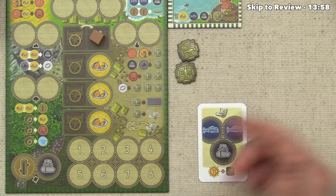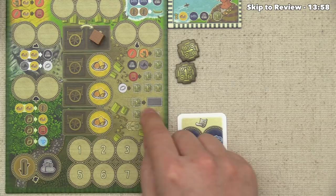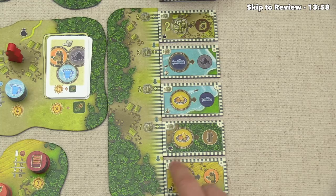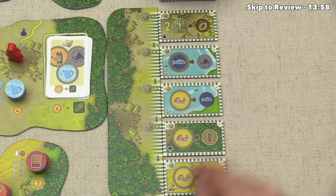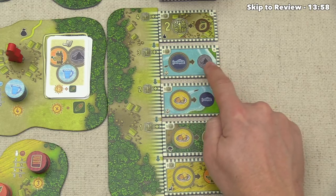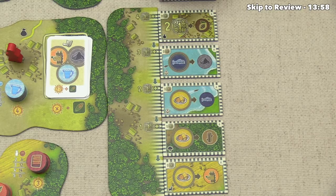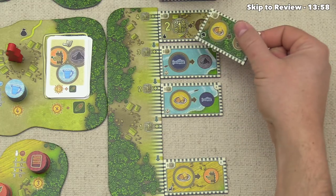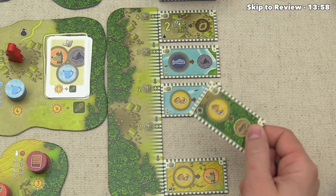Once you complete an order you can purchase another — you can only have one active at a time. Now let's look at extensions. They're available up here to the right, with the price printed on each tile plus an increased cost based on their position in the stack. This extension costs one, this one costs two. We'd love the one letting us spend a fish to get an ore, but it costs three plus one and we only have two money. So perhaps we'd buy a cheaper one — and note, you can only buy one extension per overall game round.